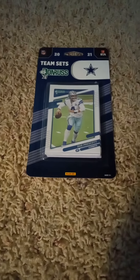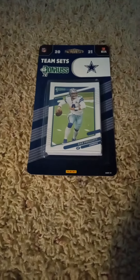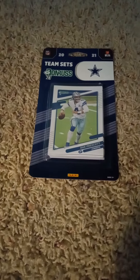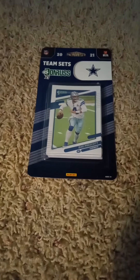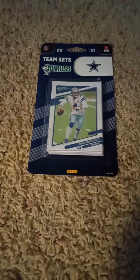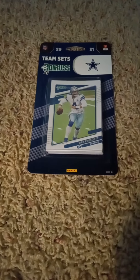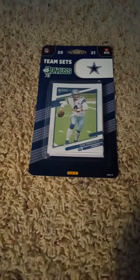Hello once more everyone, welcome back to my channel. Back here on YouTube doing another 2021 Donruss football factory team set today of the Dallas Cowboys, as you can see by the front with the Dak Prescott card. By the way, this is the last Donruss factory team set I'll be opening because it is the 32nd one. I did it in order — I have the teams in the book, in the binder.